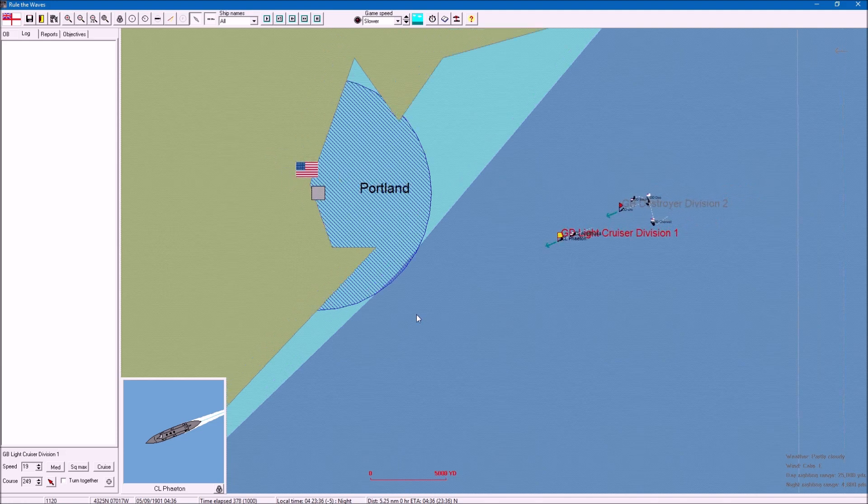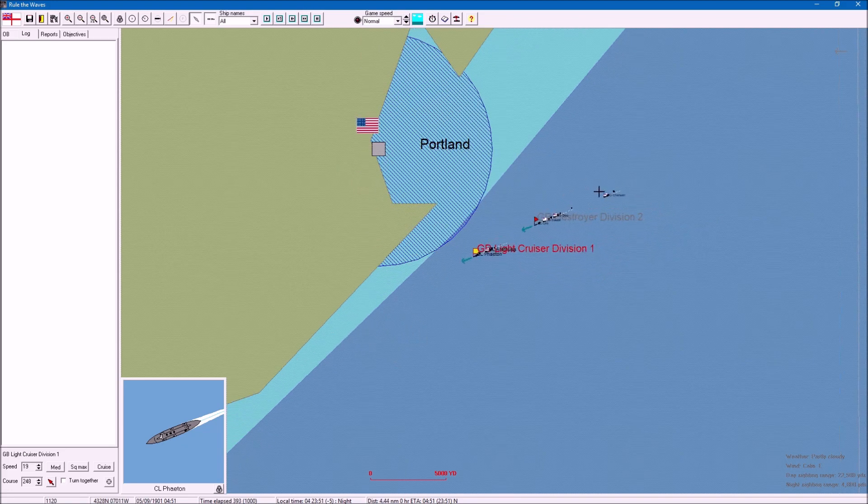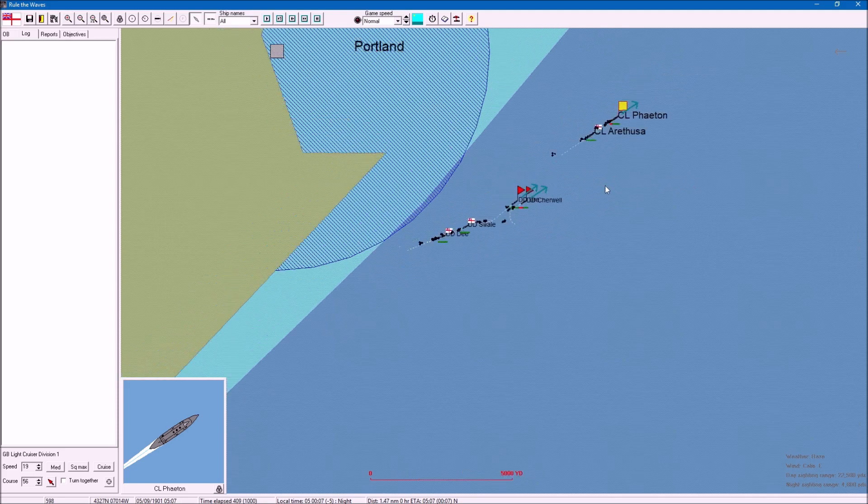I can't go into this area - it's the enemy minefield, suspected enemy minefield. But normally by now you'd see the objective. Let's speed it up a bit, it's getting boring. Yeah, normally it would show up by now. There's a ship going up this way - it's slow, it must have been damaged quite badly.